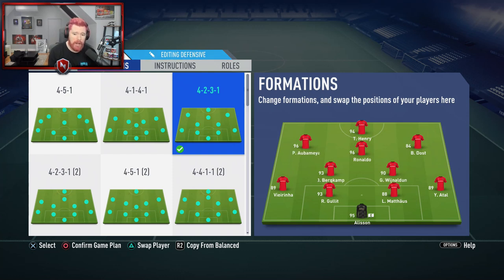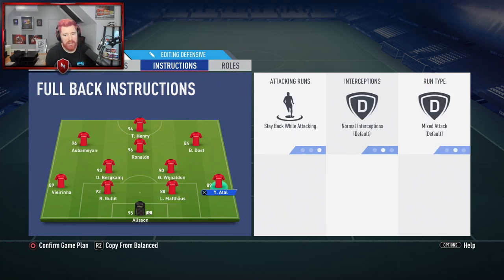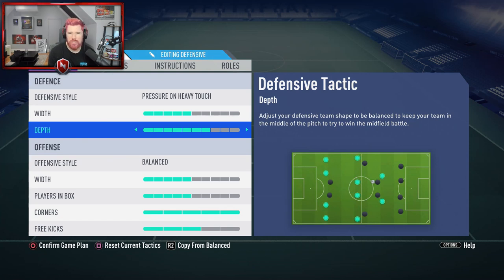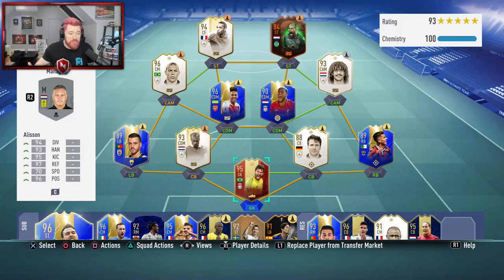Bastos is genuinely there just to see if we can spam crosses to the back post to him. The only really out-of-place player is Dennis Bergkamp — Matthäus is a bit short but has great stats for center back, van Nistelrooy has very good stats and is massive. Wijnaldum is a bit short but well suited for CDM. For instructions: stay central and get behind for Henry, stay back while attacking for Bergkamp, Wijnaldum, Atal, and Vierinha. Tactics are on drop back three depth.